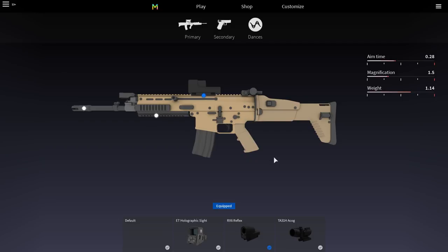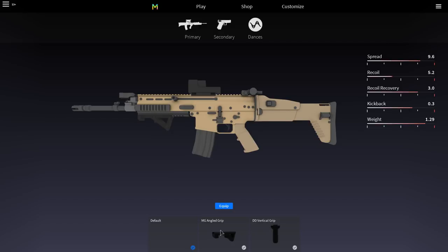Next up, going over to the grip. We're going to be putting on an angle grip because if you look here, this is the default recoil, recoil recovery, everything like that. When it comes to recoil in this game, you want to have the recoil as low as possible and the recoil recovery as high as possible. When you throw an angle grip on here, look how low the recoil drops and look how high the recoil recovery goes up. That means less recoil and easier to control the recoil that's left on the gun. The spread really isn't that important — it's pretty controllable.